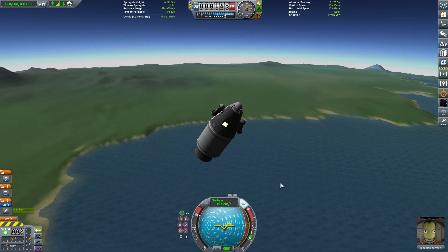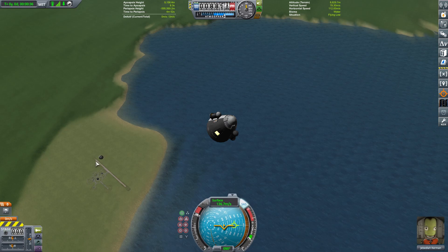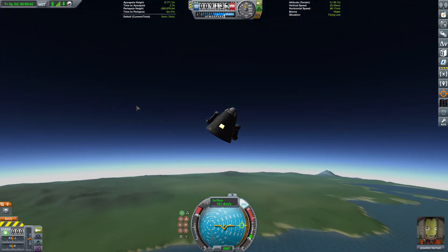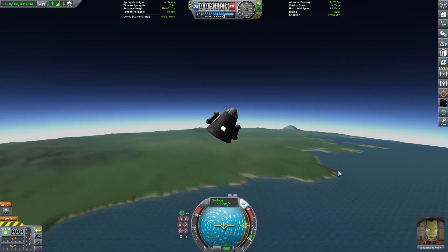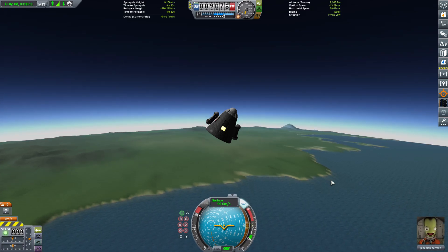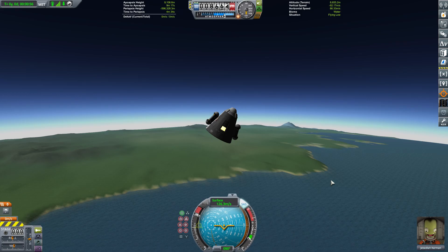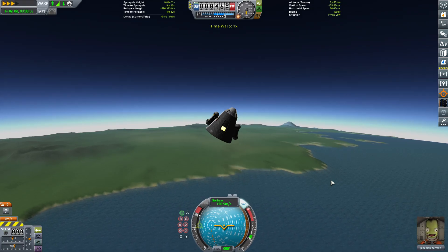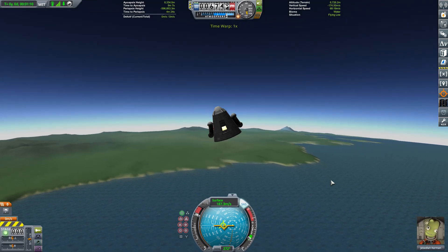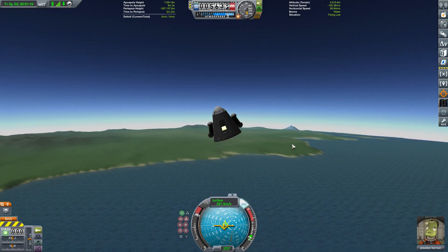We'll close those down and let the flight finish. I'll go ahead and execute the next separation — there's a little explosive charge that pushes it back, so the engine section falls away. I'm going to speed up time, which we haven't done yet. While in atmosphere you can speed up time up to four times; comma and period move up and down, and forward slash returns to normal time. We're now on the downward path — I'll return to normal time and go ahead and open the chute.